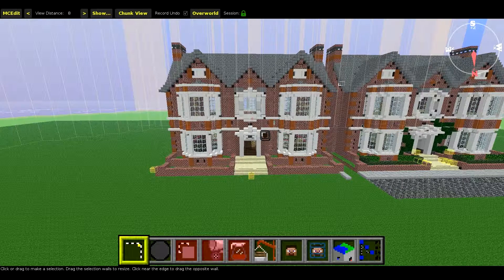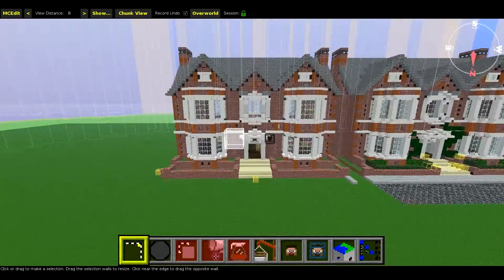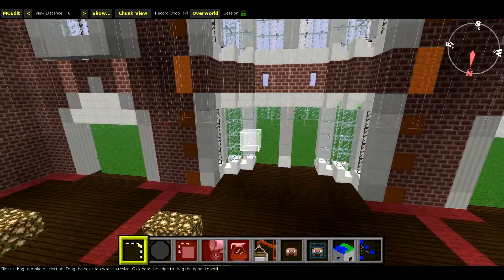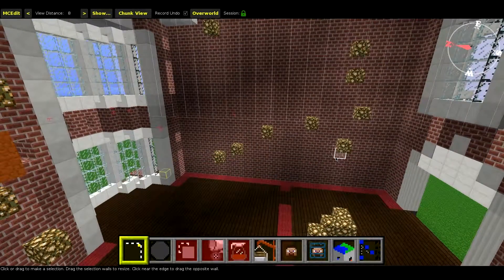Good day everybody and welcome back to the Victorian Double Fronted Build. We're starting off here in MCEdit because quite a lot of work today is actually going to be done in MCEdit. If you've got WorldEdit you can use that too, but we're going to begin by putting in the ceiling.